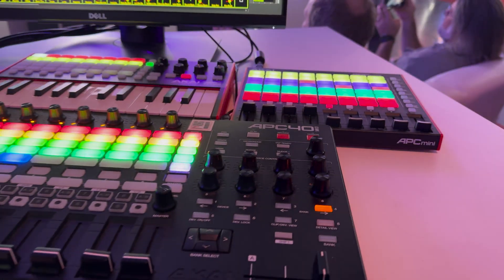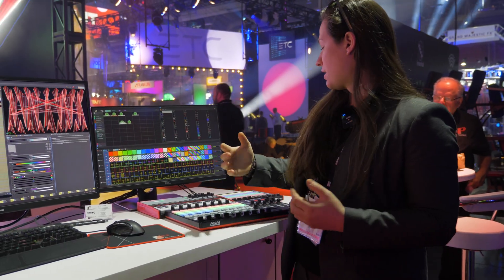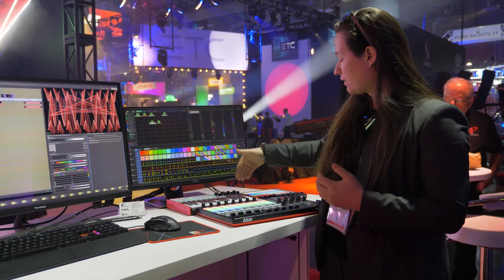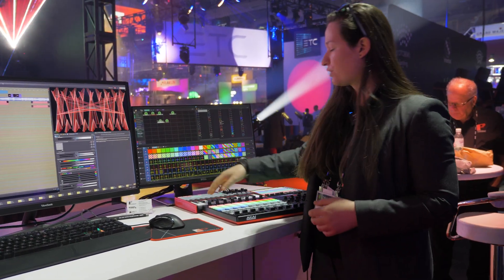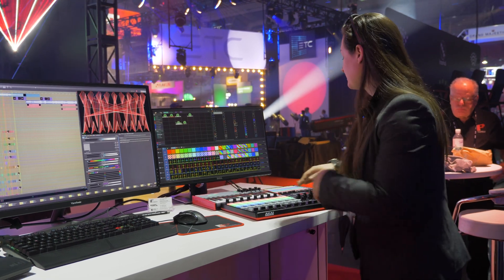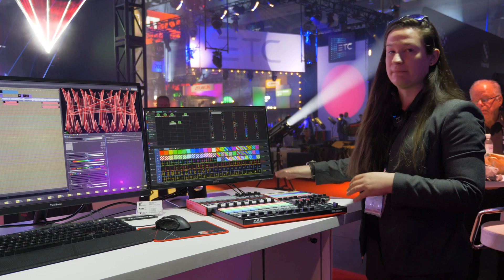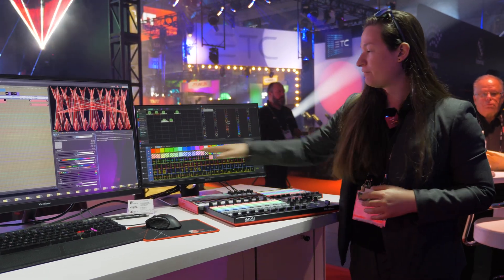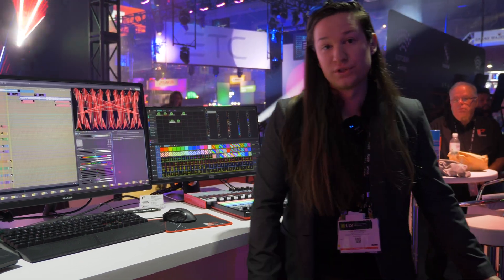We also have the MIDI control option over here. You all know the APC40, but I've been working on a map for the APC Key 25 for a secondary workspace grid plus live control of keys, and also an effects map for the APC Mini Mark II. So we have both the quick effects tab, and also a color picker that I built for the color channels if you choose to use those.